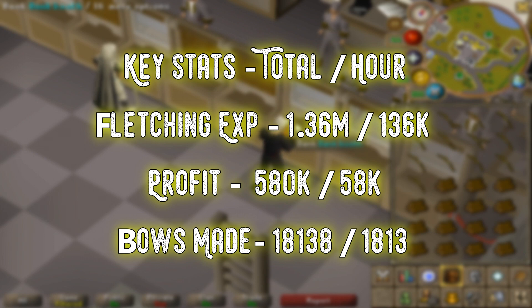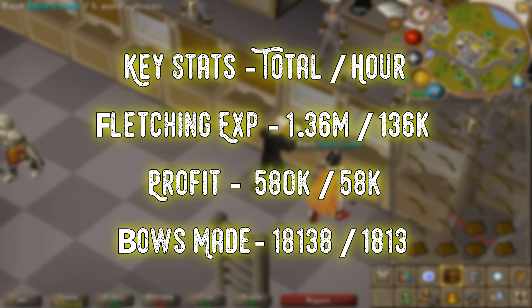Possibly the most important stat is that we managed to make over 1,800 bows per hour. You can use this stat to work out how much experience you can get at your level on your account fletching short bows or long bows. All you need to do is times 1,800 — the amount of bows you'll make — by the fletching experience per bow that you want to make.